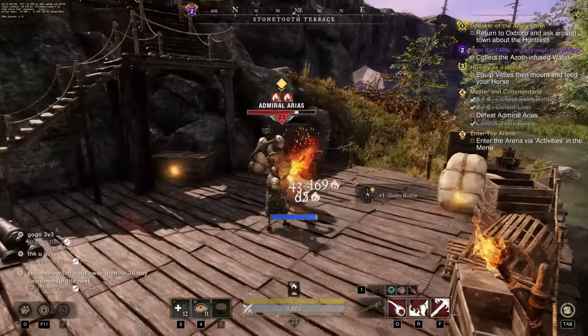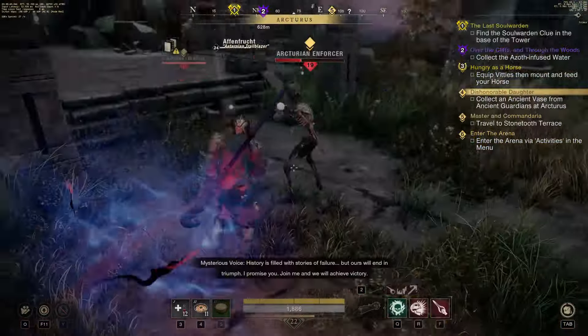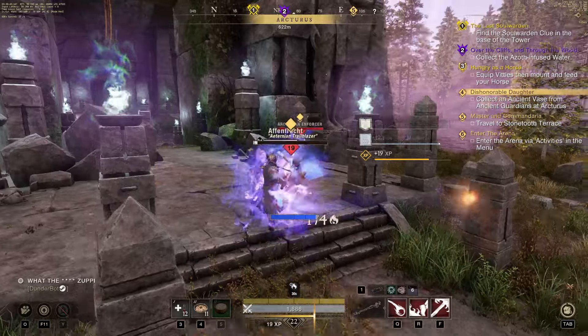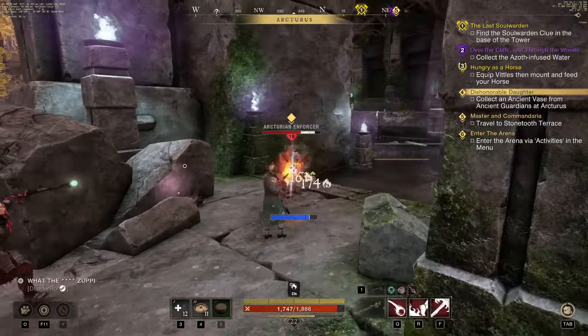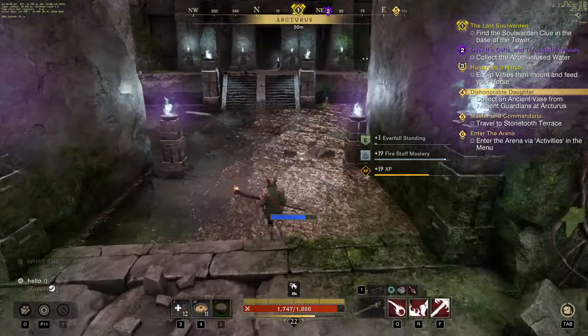The main thing about this playstyle is that you make sure to avoid getting staggered out of Flamethrower. With the Pyrodancer talent, dodging or cancelling Flamethrower doesn't put it on cooldown, so make sure to dodge when there's a heavy attack incoming and reactivate Flamethrower afterwards. If you run out of mana, use heavy attacks to regenerate it from a distance, then get back into close range when you have enough for at least a few seconds of Flamethrower.